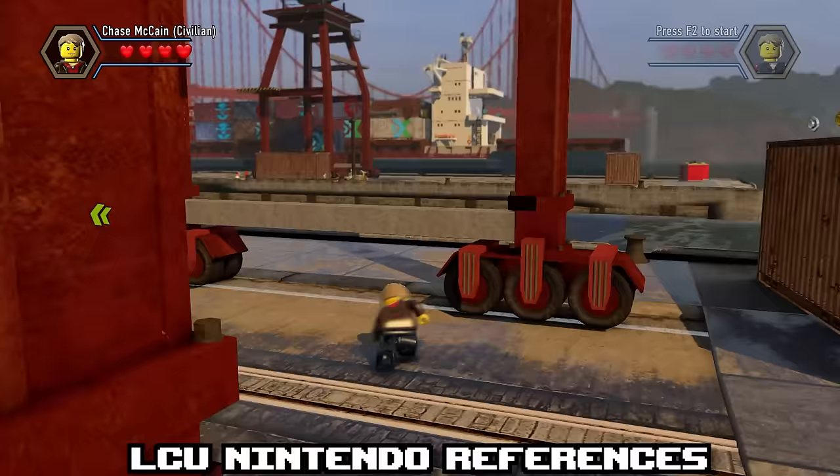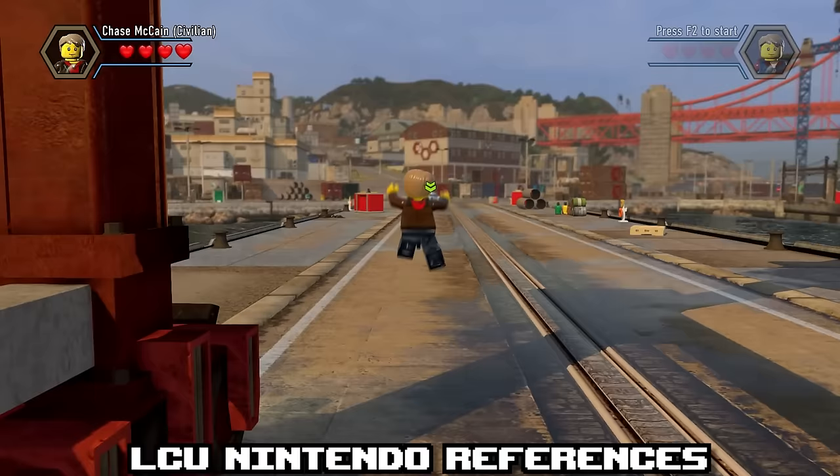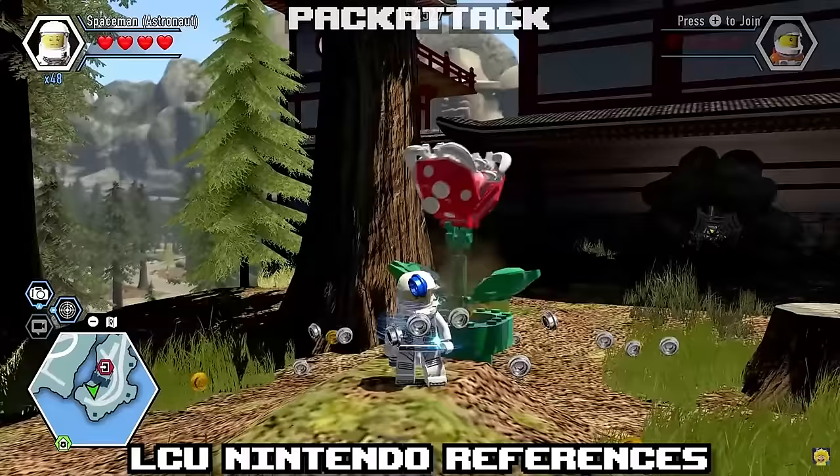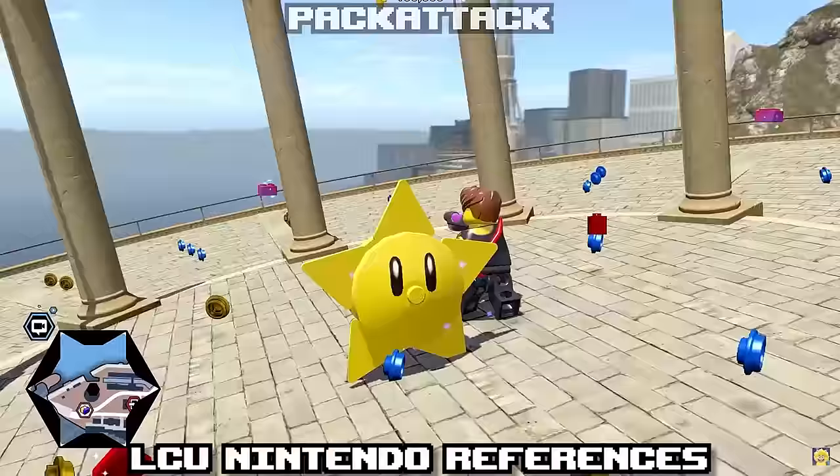Because LEGO City Undercover was released as a Wii U exclusive at first, the game featured numerous nods to Nintendo's history. These range from small enemy cameos like the Bob-omb or Piranha Plant, or even Power Stars from Mario 64 appearing in random places around the map.